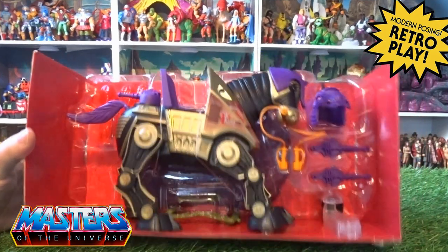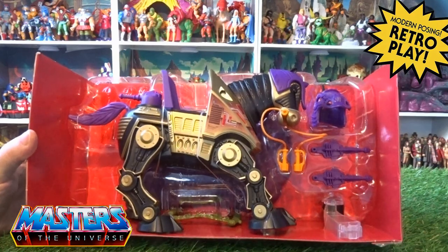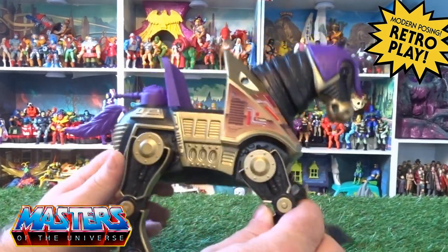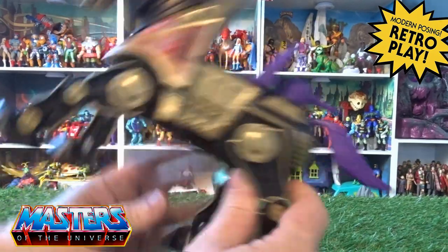When you crack it open, he comes in this red carded tray. Grabbing him out of the box, you can just see by looking at the detail they have put into this style of figure.